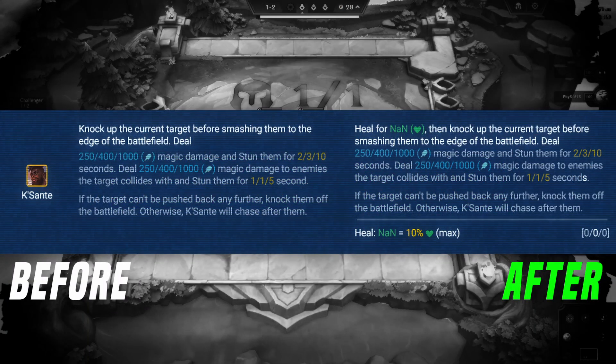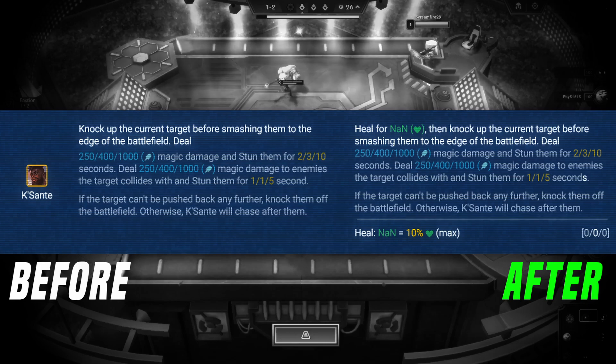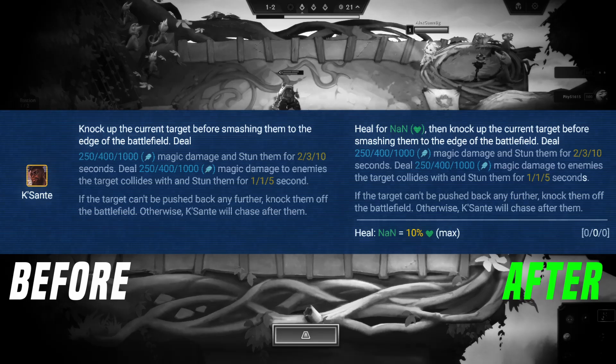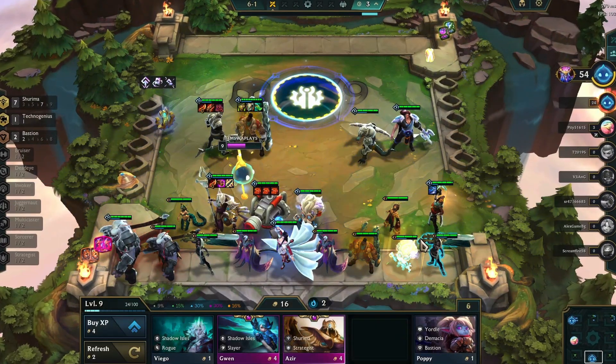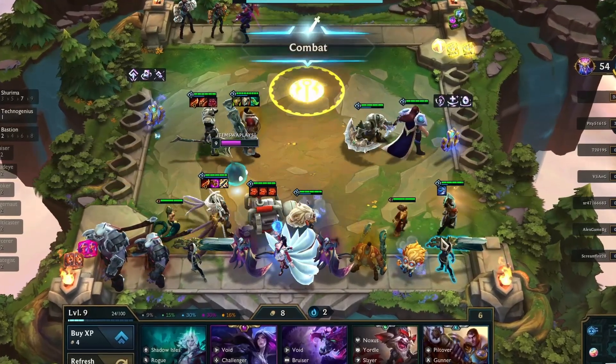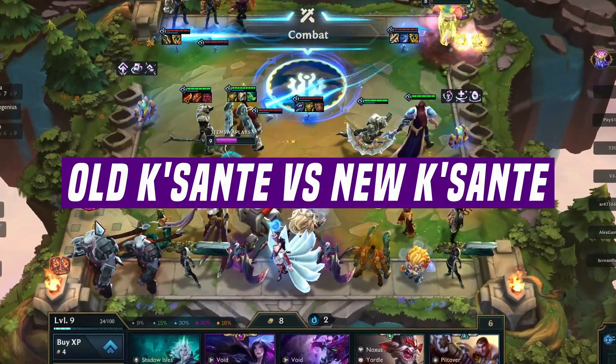Quesante received a major upgrade — he can now heal a whopping 10% of his maximum health before using his ability. This means he's all set to unleash his power without dying, thanks to that healing boost. We're also throwing in a side-by-side comparison of the old Quesante versus the newly upgraded one, so stick around till the very end for that.